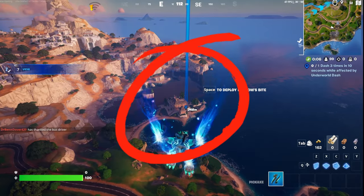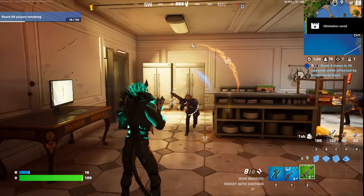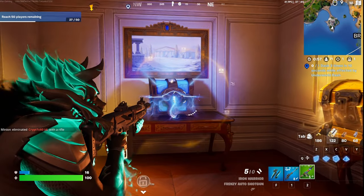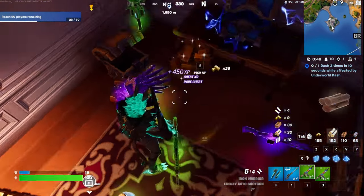Our next drop spot is over here. This first spot has over 16 chests. Once you've got all of them, come into this room — one of the free bots is going to drop a key card. Once you've got that key card, go downstairs into the vault room. This vault will have one epic chest and two legendary, which can give you some insane loot.